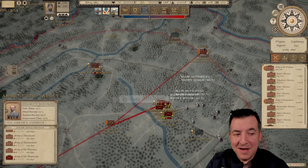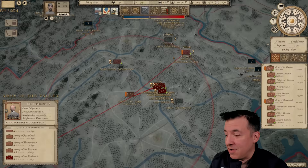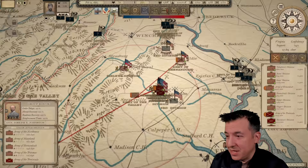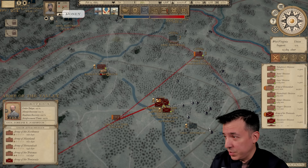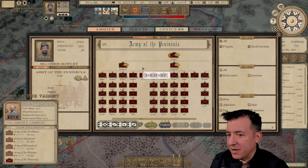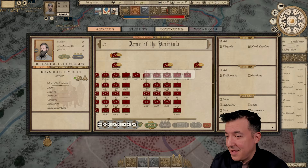Welcome back everyone to Grand Tactician: The Civil War in my Confederate campaign. I'm back from some traveling so we can get back into this. I am a Major General now and my Army of the Peninsula, 27,000 men strong, is part of an Army group under General Joe Johnston, which includes all of the armies in the Northern Virginia area. We have a nice amount of funds and prestige, and it looks like I can add new divisions now that I'm a Major General.